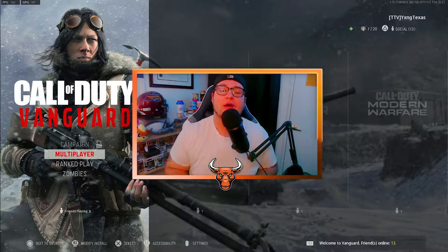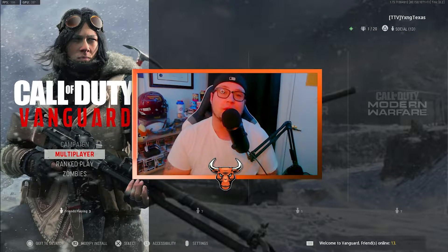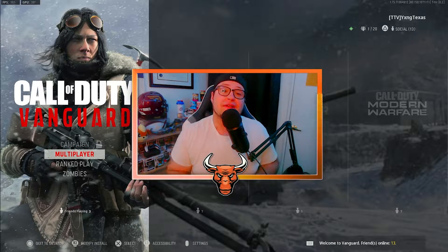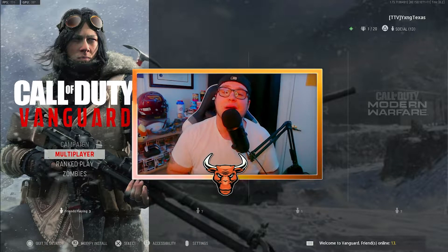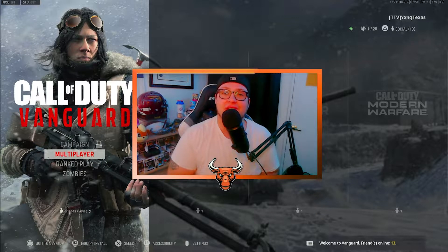In today's video, I'm showing off one of the least talked about weapons in all of Call of Duty Vanguard — the NZ-41 Assault Rifle. This assault rifle goes completely under the radar, but with this class setup you are going to be shredding through your opponents with ease. Without further ado, let's get straight into it.